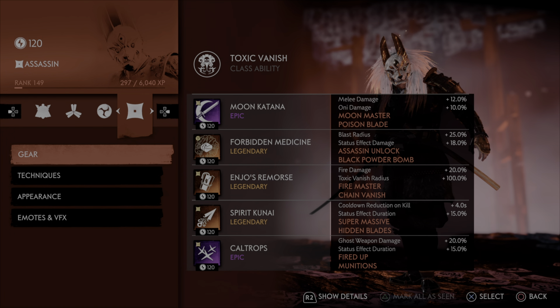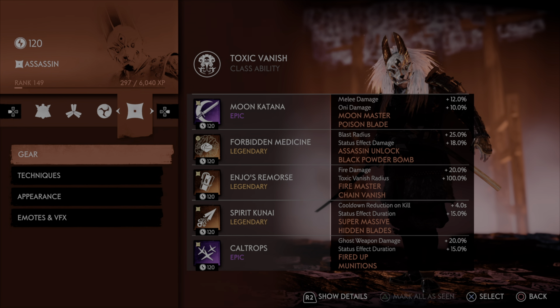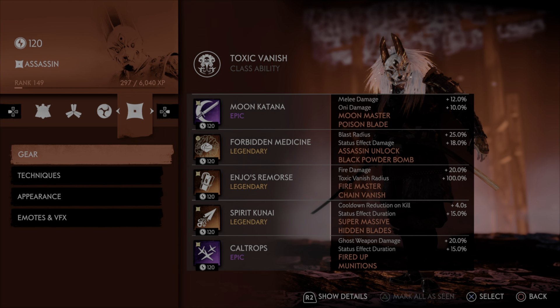Then the Mac Daddy of them all — look at that bad boy, Injo's Remorse. Now for this particular one, you can throw Oni damage on there instead of fire damage. But I love having fire damage on there on top of Fire Master. Because when you drop your Caltrops — as you see at the bottom, I have Caltrops that are fired up — those Black Powder Bombs, with all this extra status effect and fire damage, are going to destroy waves. It is unbelievable how much damage you can do. But if you want a more overall slightly more well-rounded build, putting Oni damage instead of fire damage gives you more damage through your ultimate. With Patch 2.18 increasing fire damage percentage from 12 to 20, I wanted to rock it, and it works very well.